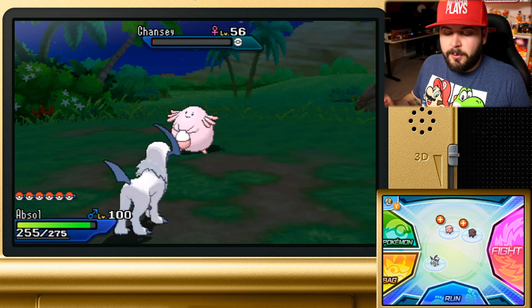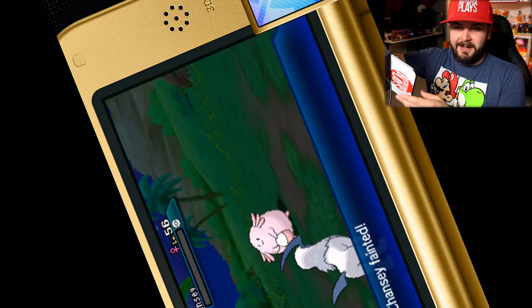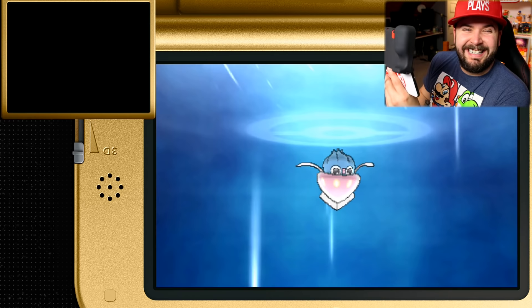After getting a ton of experience from this battle, it's time to knock out this final Chansey. Because I have an Inkay in the party, I actually need to hold my 3DS upside down so it can gain experience and evolve — I don't know why that's a thing, but it is, and I love it.